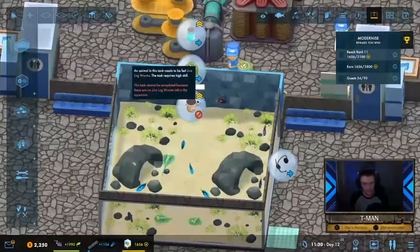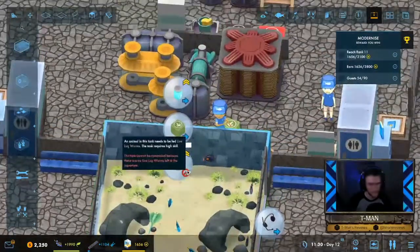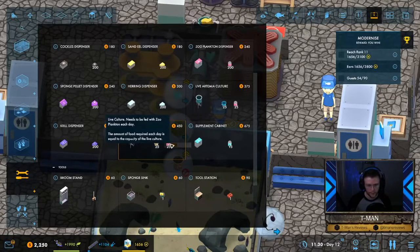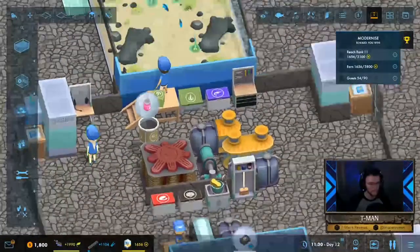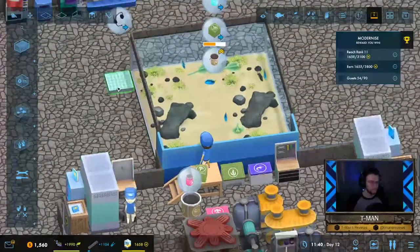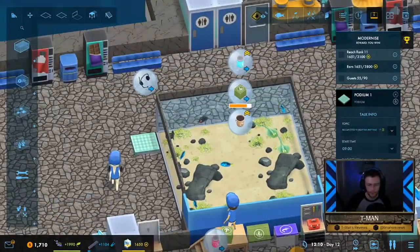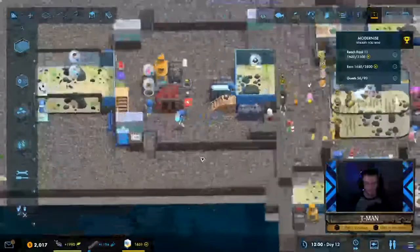The ribbon tail rays need live lug worms. How do we get those? We get one of these sculptures and put it next to one of these zoo planktons and it should produce food for us. This podium can talk about the ribbon tail ray — those are pretty cool. It's talking to no one right now, so I should open up this area.